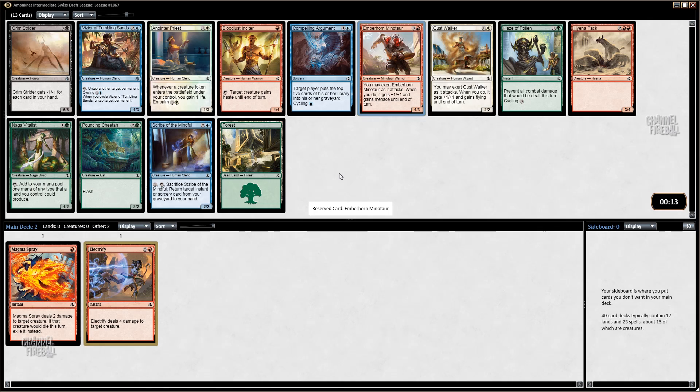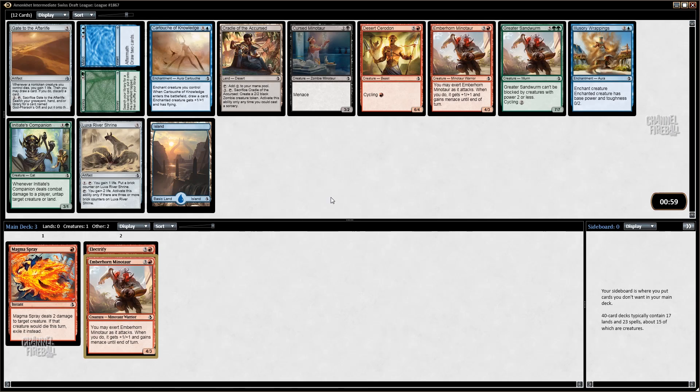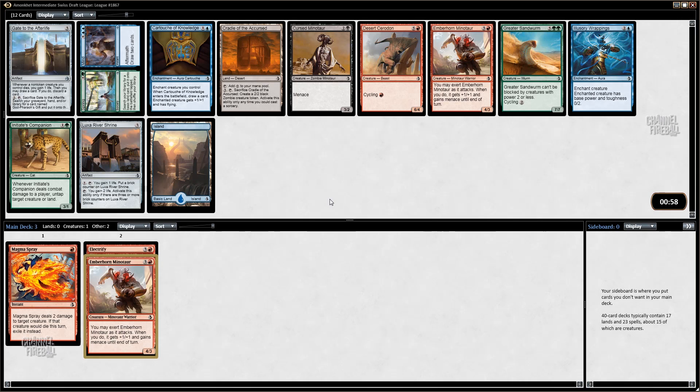Naga Vitalist is also a card I've been pretty impressed with, as is Gustwalker. There's just a lot of good playables in this pack. Grimstrider — I have not really seen that card be great. I respect it, but I don't think it's anything to write home about. I guess just another Minotaur again, because I think Minotaur is just one of the best cards in this pack. The pack's a little bit weak.